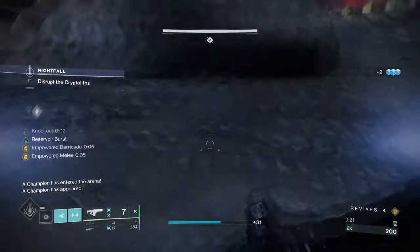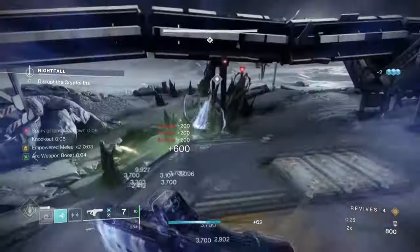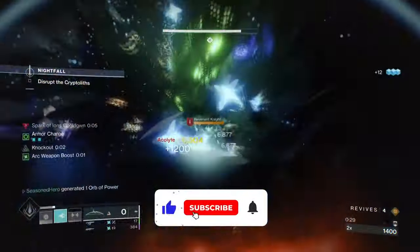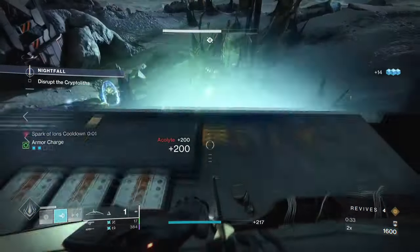Hello everyone and welcome back. Heart of Inmost Light was at one point the go-to exotic that every Titan would use and wear for 90% of the content in game. As of now, the exotic has slowly faded away into the community conscience — until now.